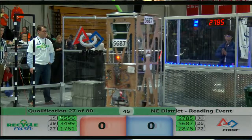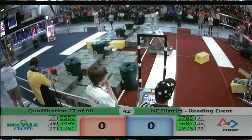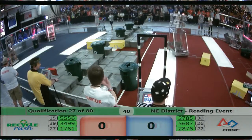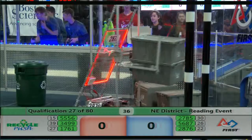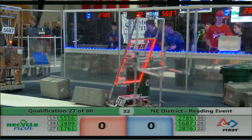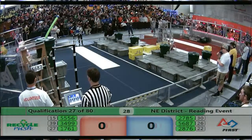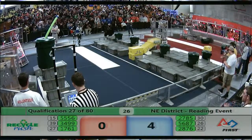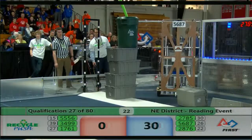We're down to 47 seconds. The Outliers on Blue have that RC up high trying to make a four-stack. We'll see if they can get it on the scoring platform. 55-56, Carriage Town Robotics has a co-op stack in their possession. Here go the Outliers — they're down for four and back off, and it's good. That stack is good for 30 points.